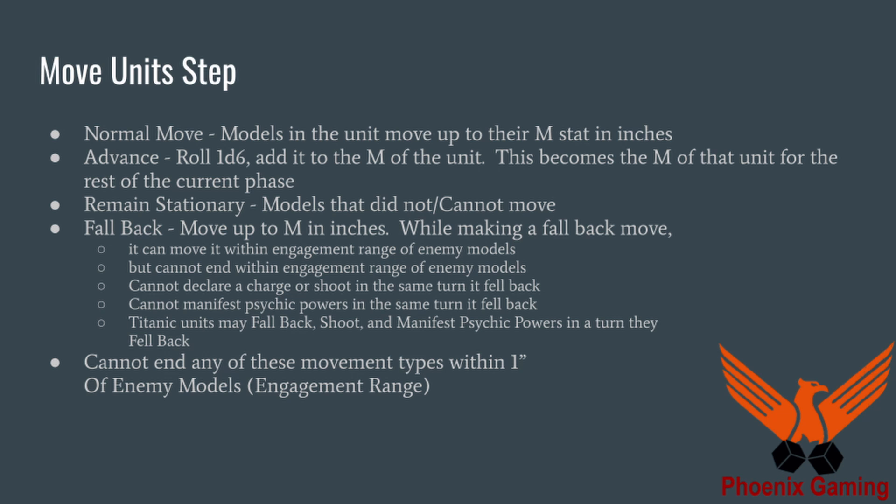Interestingly, you can do a fallback even though you're not engaged with enemy units. There's nothing in the rules that says you have to be within engagement range to do a fallback. It just says that you have to perform a fallback if you wish to move within engagement range. So in certain situations, you could be outside of engagement range, use a fallback to move through engagement range of an enemy unit to get onto an objective that they might have been bubble screening. For example, if you have a 25mm base model and your opponent has 32mm bases with spacing wide enough that you could move your models through, you could technically do a fallback move between those models. As long as you don't end within engagement range, that's a legal move.